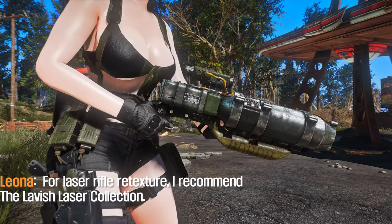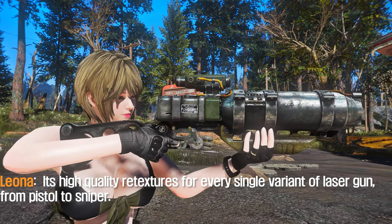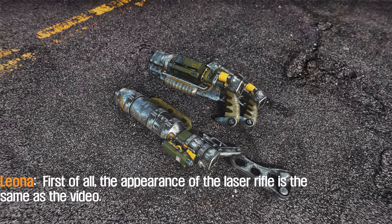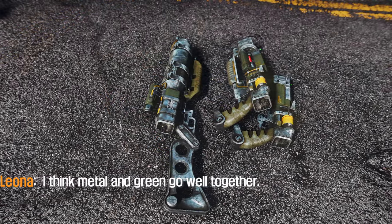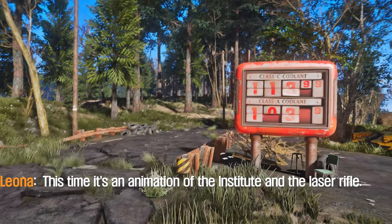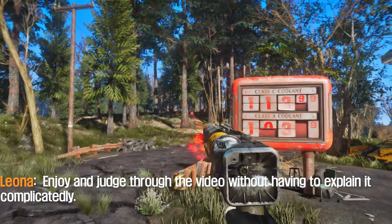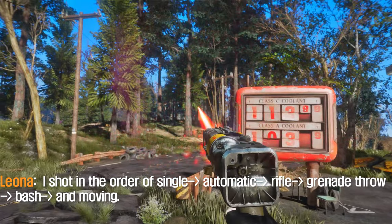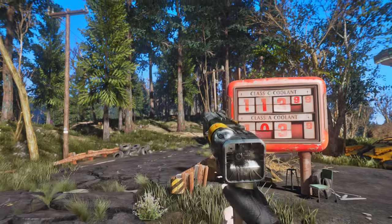For laser rifle retexture, I recommend the Lavish Laser Collection. It's a high-quality retexture for every single variant of laser gun, from pistol to sniper. The appearance of the laser rifle maintains the vanilla look — I think the metal and green go well together. For the animations of the Institute and Laser Rifle, enjoy and judge through the video. I shot in the order of single, automatic, rifle, grenade throw, bash, and moving.